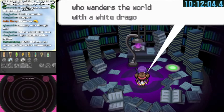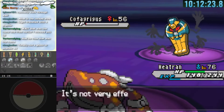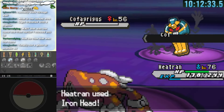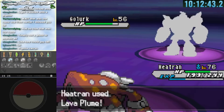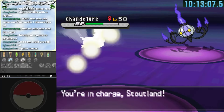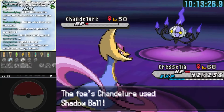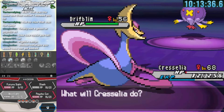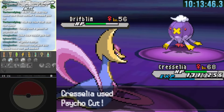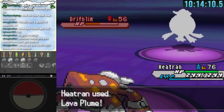It's time to defeat Shauntal, the first Elite Four member of the Warp Randomizer. Heatran takes care of Cofagrigus with Lava Plumes, and somehow survives a quad-effective Earthquake. Chandelure takes out Heatran but Stoutland holds on until Cresselia defeats the Chandelure. After a Max Revive on Heatran we take down Shauntal — first Elite Four member down.